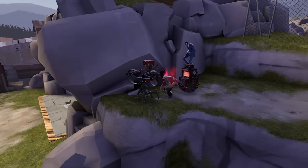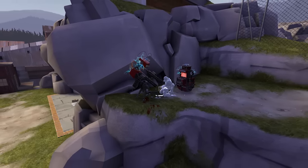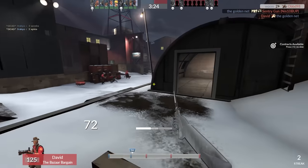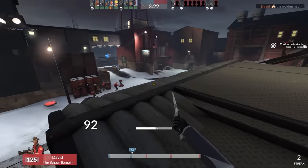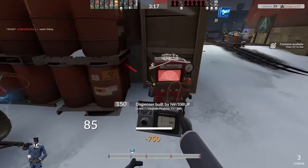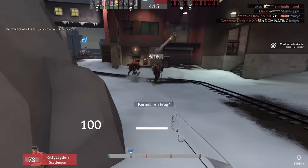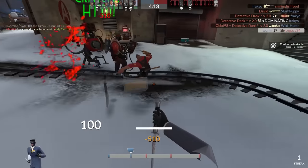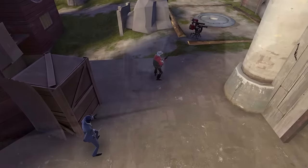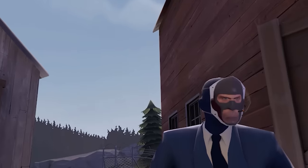A big advantage to distancing yourself from your sentry gun in particular is that it makes you semi-immune to one of the spy's most common engie-countering techniques: the stab and sap. Typically, a spy will try to make sure the engineer is dead before attempting to attach a sapper so it ensures he won't be able to remove it. The stab and sap technique is pretty much the easiest thing in the world to pull off on an engineer who is close to his gun, since placing the sapper needs to happen in less than a second after the engineer is stabbed. But if you position yourself far enough away from the sentry gun to where the spy couldn't possibly reach the sentry after stabbing the engineer, you've basically given the spy a choice.